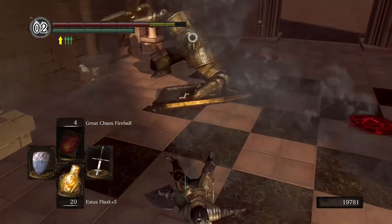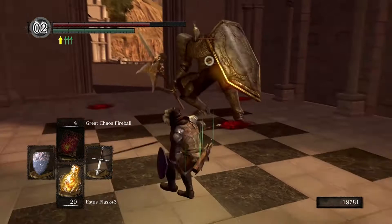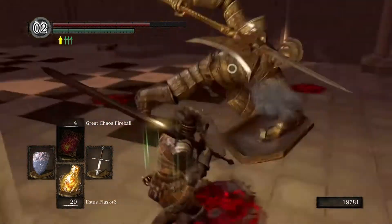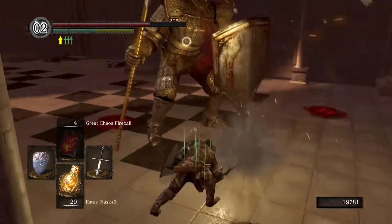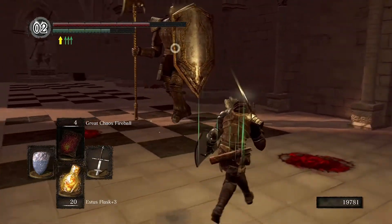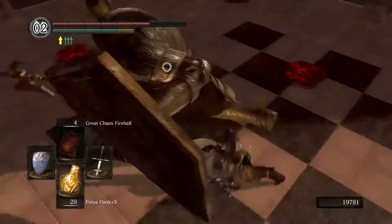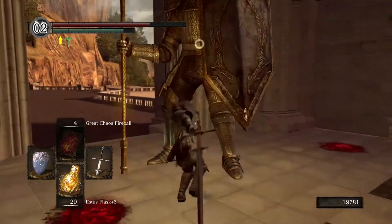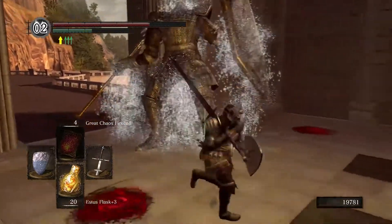Now that shield pounce thing is a bit of a pain. But if you back out when he does it and then hit him with a heavy — okay that was a little too much — dodge and you're done.